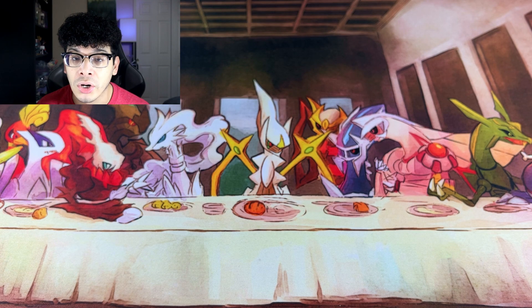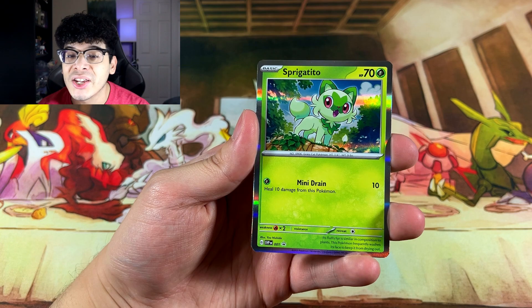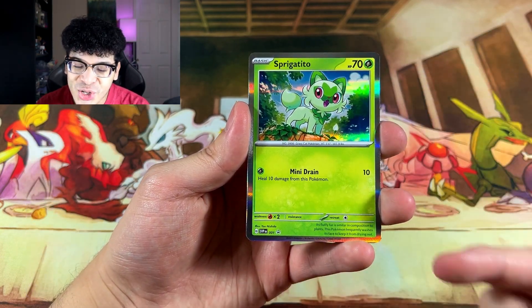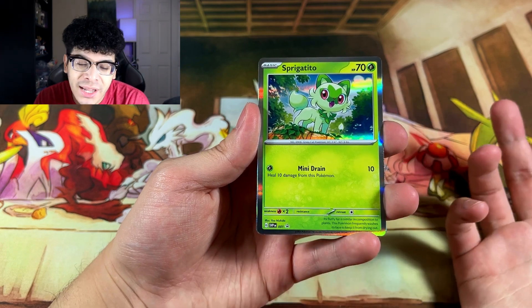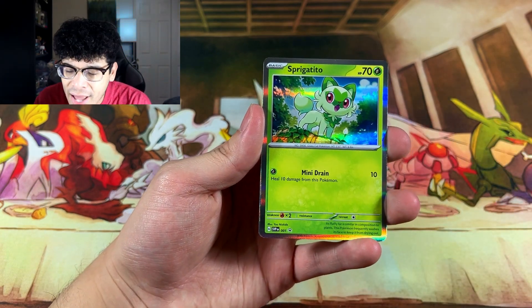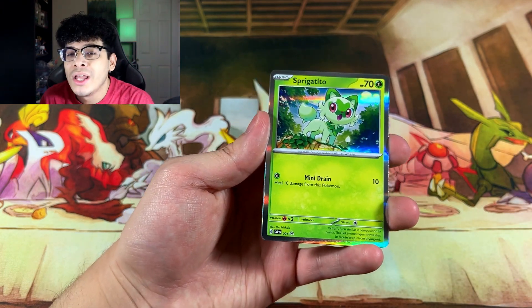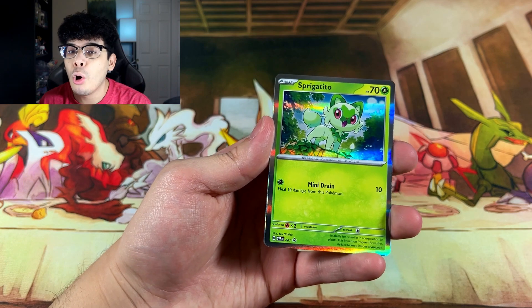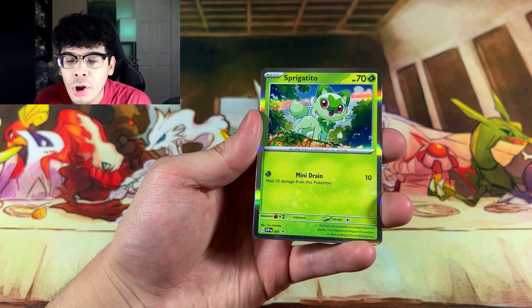Before we take a look at those packs, we're going to check out the promos with the Silver Borders. We got the first official English Pokemon card with a Silver Border. Normally we see these with Japanese cards. We got the first Silver Border, and I honestly don't know how I feel about it. Maybe if the holofoil pattern itself was better, then I wouldn't mind the Silver Border. But right now, that holofoil pattern on the art itself — it's way too simple. It needs something to make it more unique. But then again, these are just promo cards, so we don't know what the official cards are going to look like. I don't like to look ahead and spoil myself on upcoming sets — I like to be surprised.